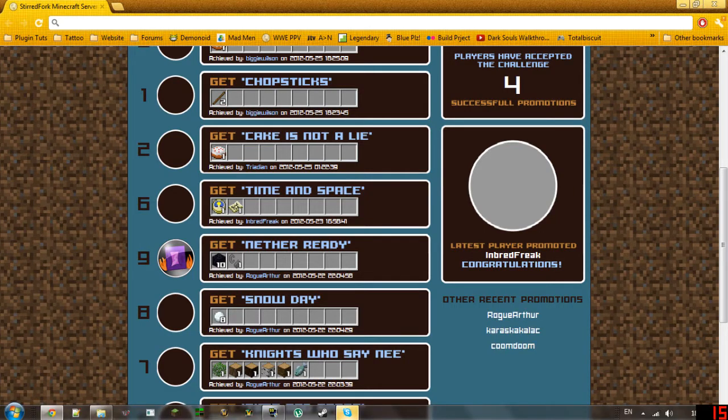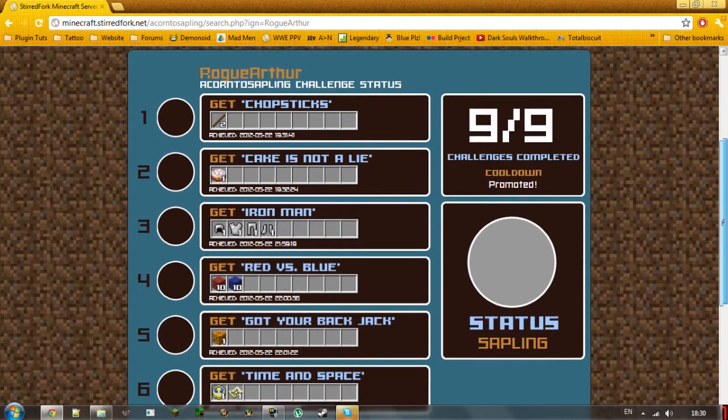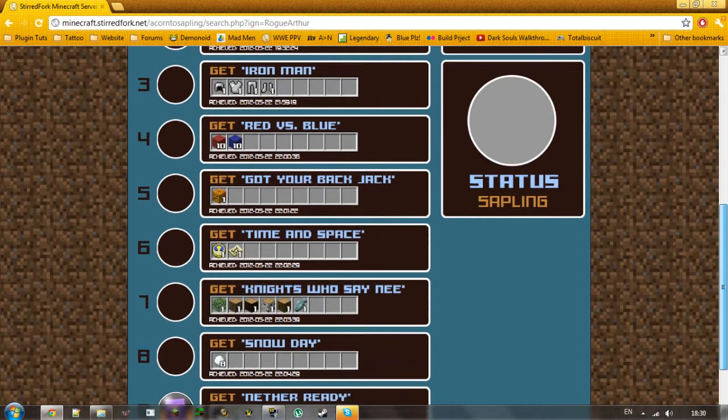It also shows you the different people that have been promoted. If I go to Rogue Arthur, it will tell you when and what challenges he's completed and in what order.